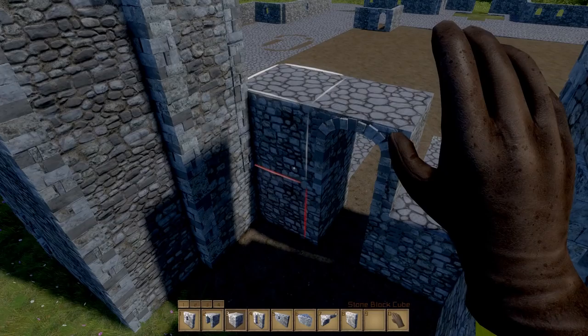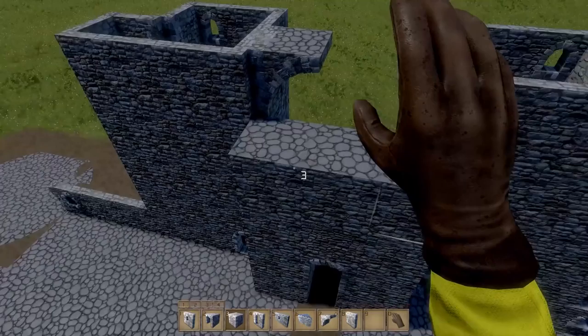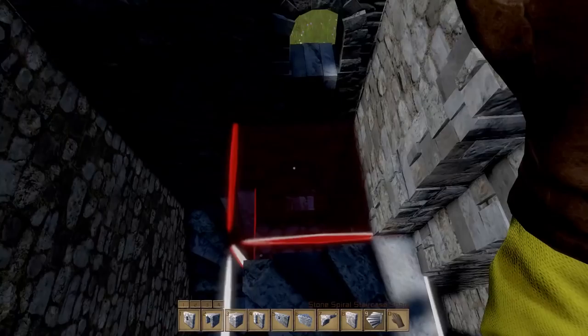We're going to patch it up somehow. I actually want to use thick stone blocks because this is the front entrance, after all. This castle isn't an ornamental castle like Neuschwanstein — it's more of a defensive structure, like most castles. So you probably want a nice, sturdy, strong wall.